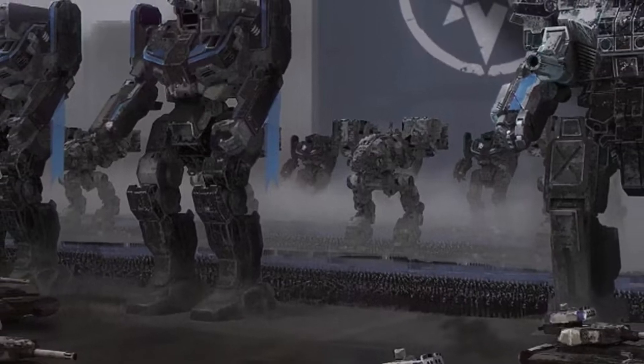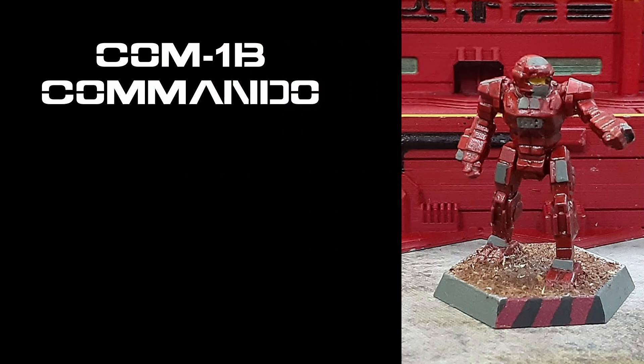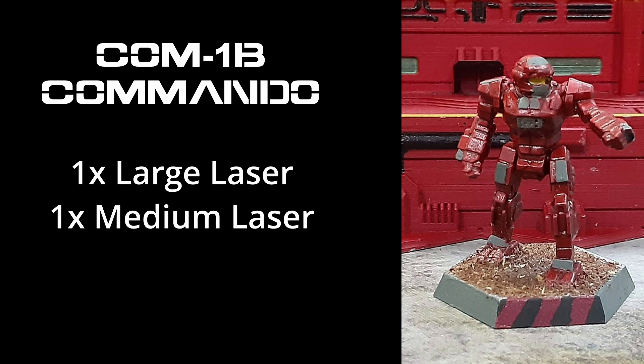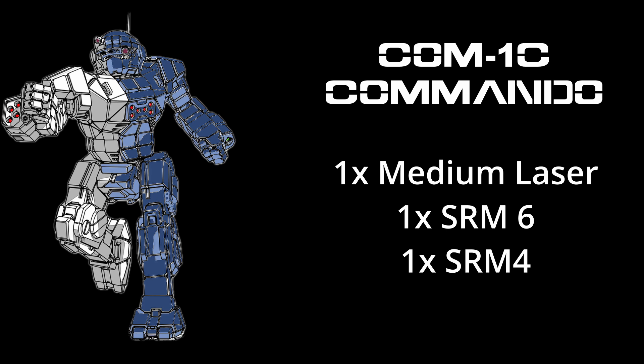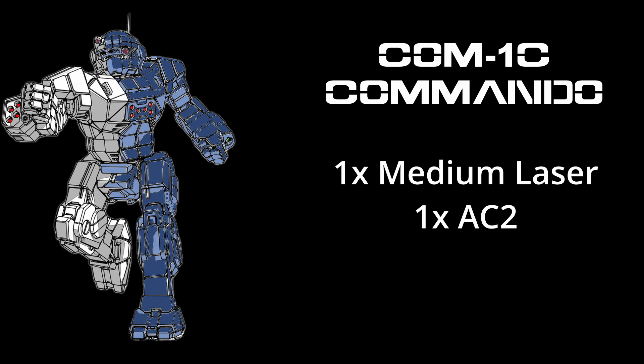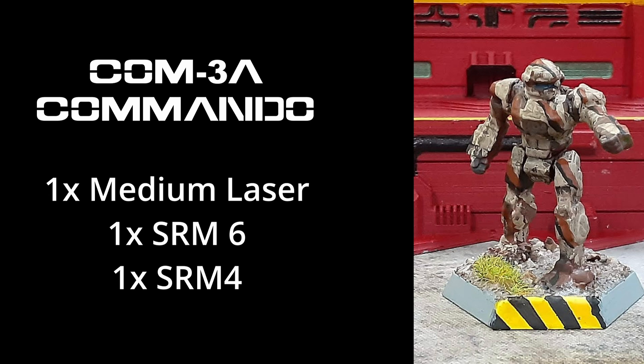The Commando had many variants, some successful, some less so. In 3015, the Commando 1B was deployed. The 1B was similar to the 1A in that it had a large laser, and it also kept the medium laser. To fit the large laser, the SRM-4 and SRM-6 were dropped, and in their place an SRM-2 with 1 ton of ammo was added. The Commando 1C was a less successful attempt at a direct fire support mech — it dropped the SRM-4 and SRM-6 and replaced them with an AC-2. Sure, it had a much longer range than either of the SRMs or the medium laser, but it's an AC-2 and it just doesn't hit hard. The Commando 3A first saw action in 3025. It became popular as a hard-hitting mech, dropping the SRM-4 and adding a second SRM-6 along with a flamer. In order to accommodate the heavier SRM launcher, the Commando 3A did lose a full ton of armor.